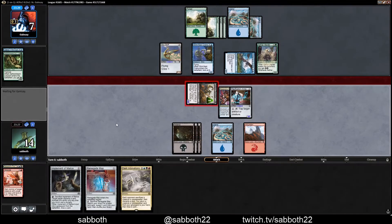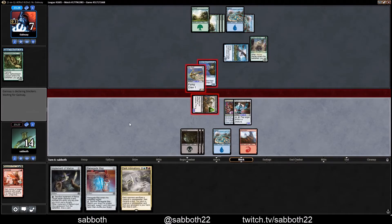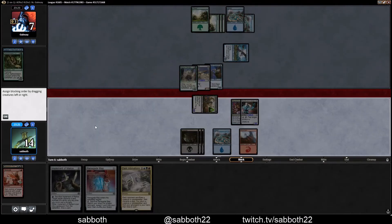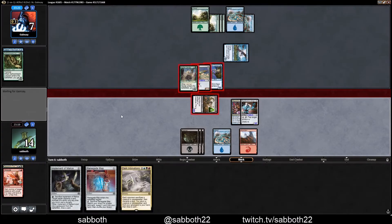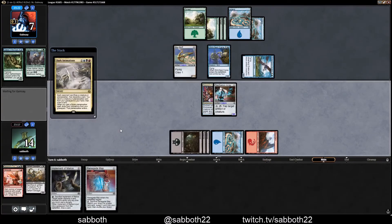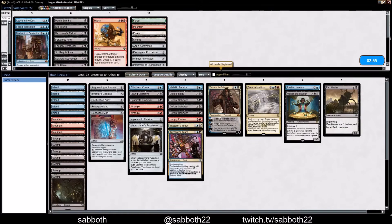Maybe they chump, or maybe they go in for the double block — triple block! Well, I'm not so scared of flyers, but I am kind of scared of this 3/3. Let's trade off here. Let's cast Dark Intimations — that'll discard their last card and they'll have to sacrifice Glintnest Crane, or maybe even Skyskiff. Well, we took a game.